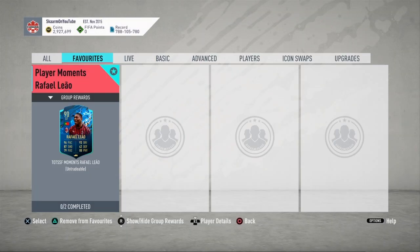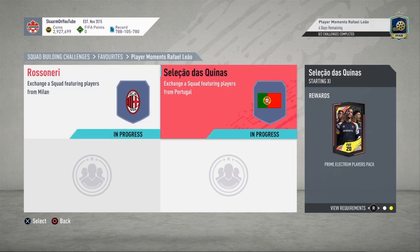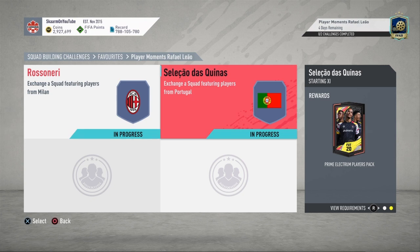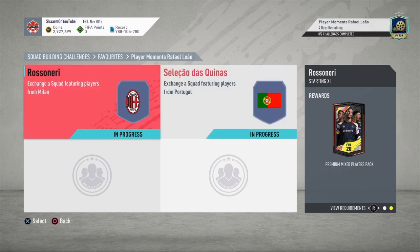In my opinion, a good looking card but nothing too special — I wouldn't really recommend this SPC, but if you're interested you could go for it. The total SPC cost is 123,000 coins to complete. No loyalty is required for either of the two sections, and you do get two packs in return, though neither are very good. The Rossandnary section will cost 43,000 coins and the Portugal section will cost 80,000 coins.